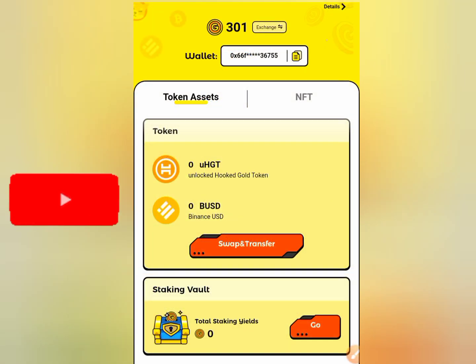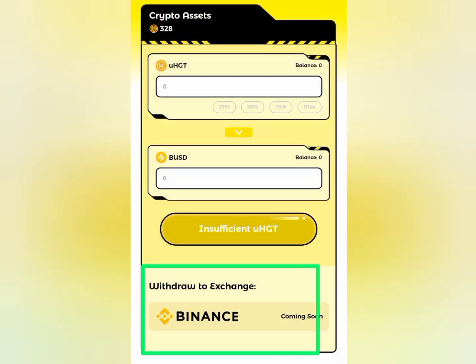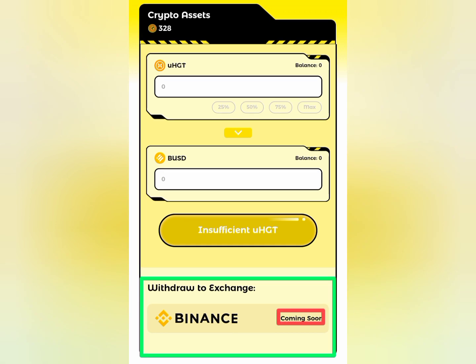So if you click on swap and transfer, it's gonna take you to the withdrawal page. As you can see, direct withdrawal to Binance is coming soon. So keep mining, because this will earn you a lot of money.